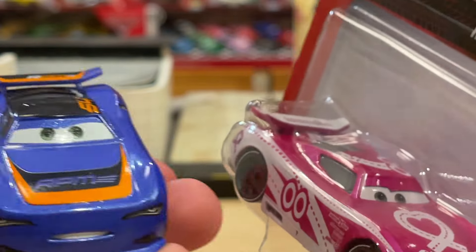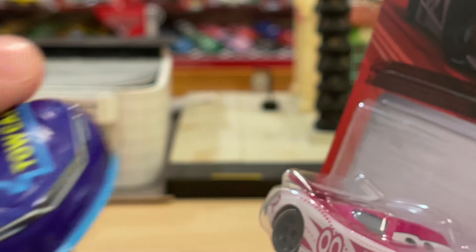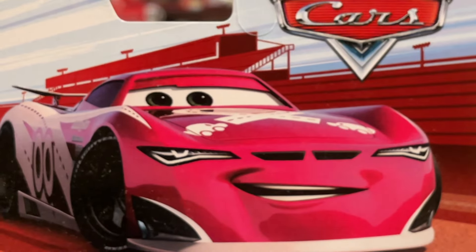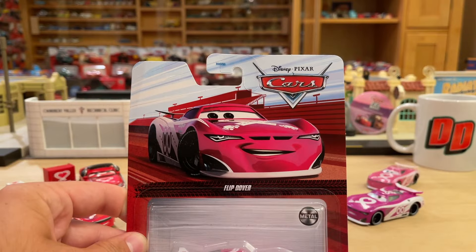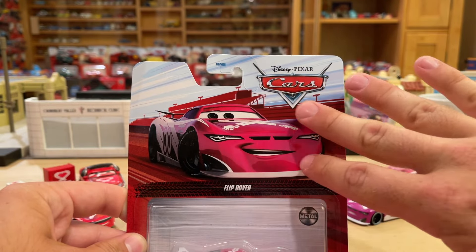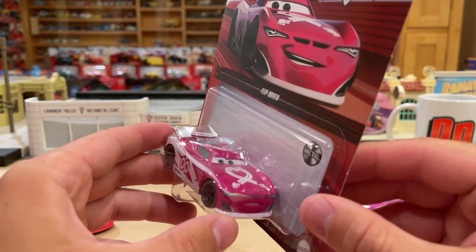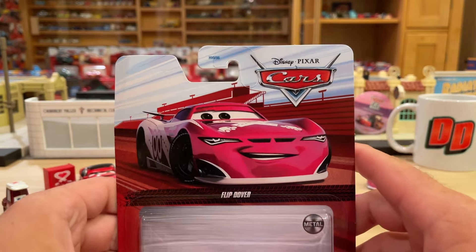All of the next-gens have this grumbly, determined, ticked-off expression. Literally all of them just growl and snarl — it's too much. They all look the same, they all look like villains, and I know that's kind of what they were going for. But Flip, you know, he's a nice guy. They're not all super villainous. I like how he's smiling on the card — it's a great expression and I love that art. They pretty much emulated that. He's not smiling per se, but we'll get into all of that in a bit.